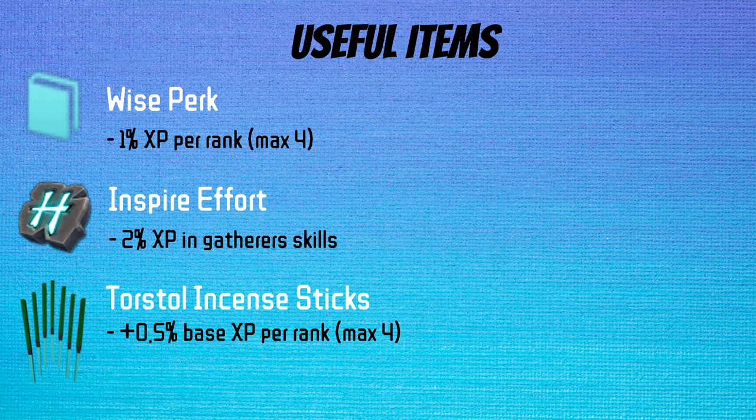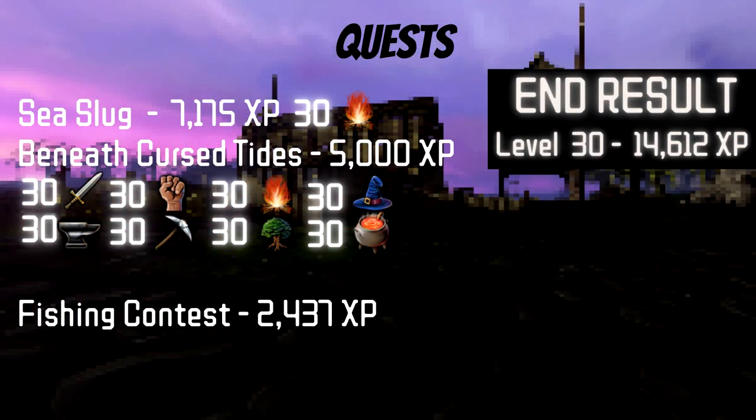And last but not least, we have our XP boost slide. The Wise perk gives us 1% more XP per rank, Inspire Effort gives us 2% XP in all gathering skills which requires 117 Archaeology, and Torstal Instincts can be used to increase base XP by a further 2%. Okay, I promise, this is the last thing before we get into the methods.